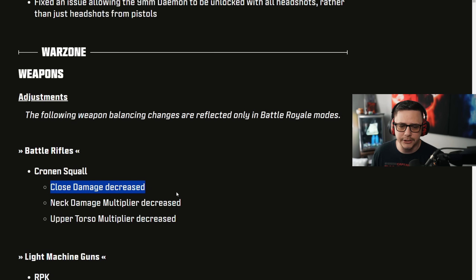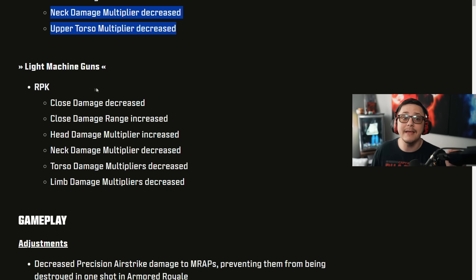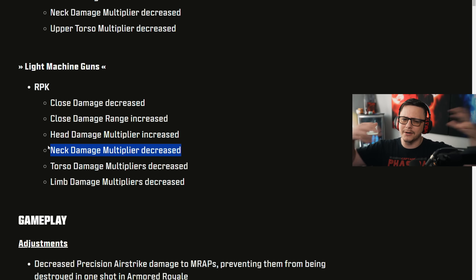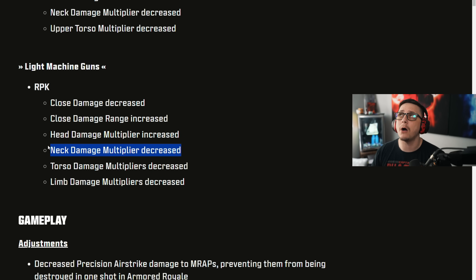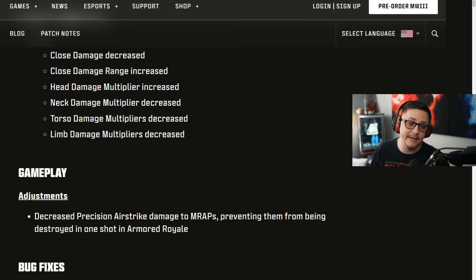The Cronin Squall gets nerfed in a couple of different ways — nothing crazy, we'll see if it's impactful enough. The RPK also gets a slight nerf up close, but gets an increased headshot multiplier and a lower neck multiplier. It kind of prioritizes getting more headshots because right now it had like a 1000ms TTK at all times. Now it'll probably be around 1100ms, but if you get one headshot it'll drop it down — more in line with the Kastov 762, which has a similar damage profile but isn't an LMG.